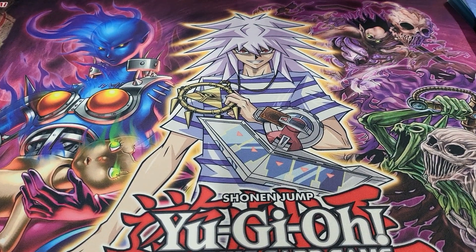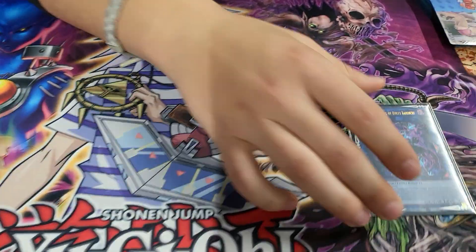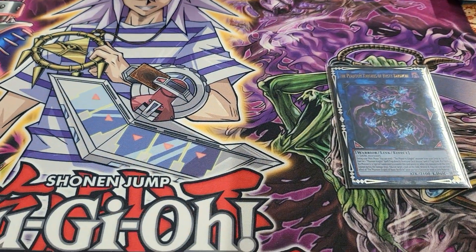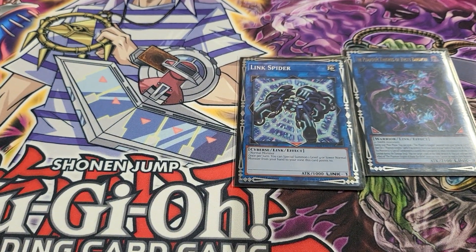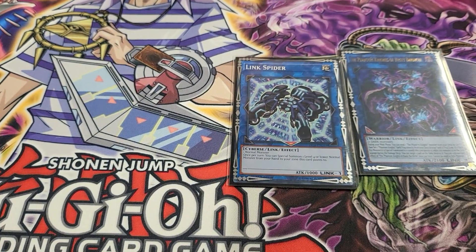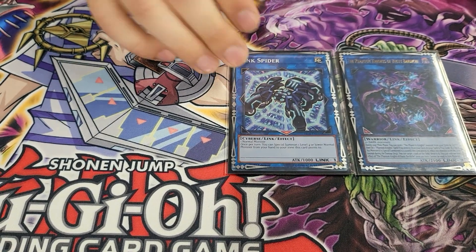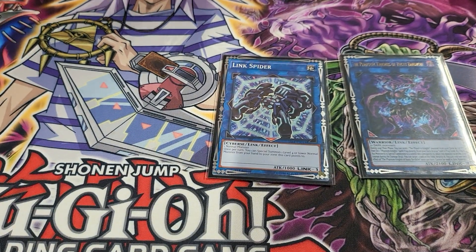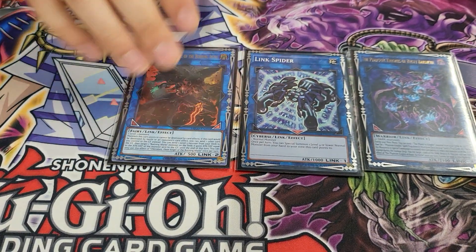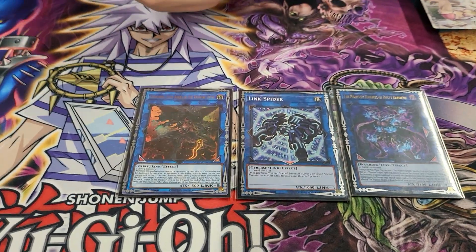Looking at the extra deck — fairly standard for the links. Of course the Rusty makes the deck. Link Spider — I usually want to use this whenever you need the extra extender from the Shade. Better if you're getting Nibbled, you can use this on the token and still make DPE.